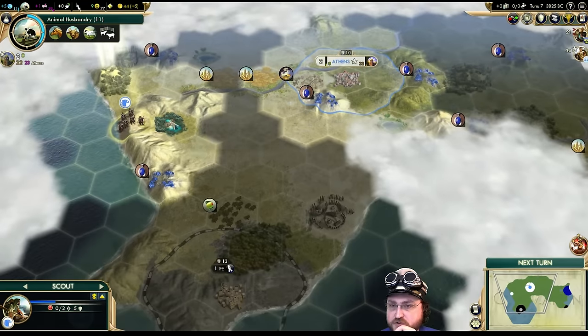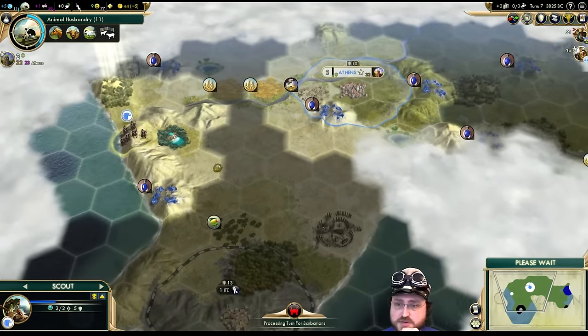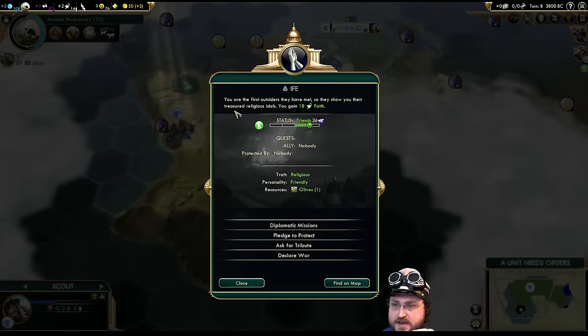It doesn't look like there's any competition for Fountain of Youth — miraculously there's not a city-state right next to it. Usually what happens is the city-state will just end up grabbing the tile. I want to go and meet Ify, and then go back up north. We made it from there — I guess because we're on a hill.